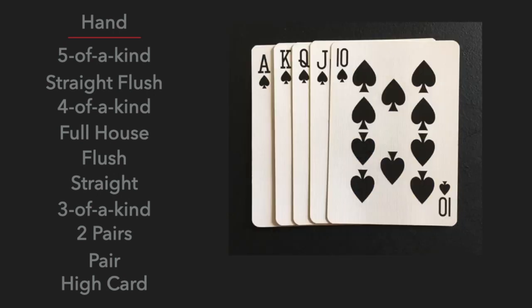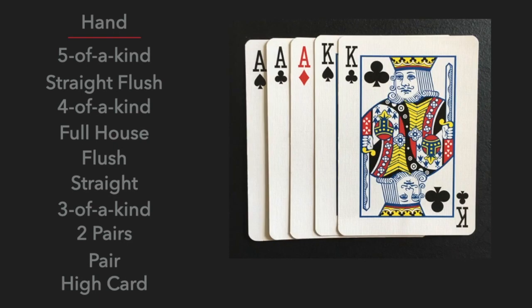Then a straight flush, which is five cards in sequence in the same suit. Then four of a kind. Then a full house, which is three of a kind with a pair.